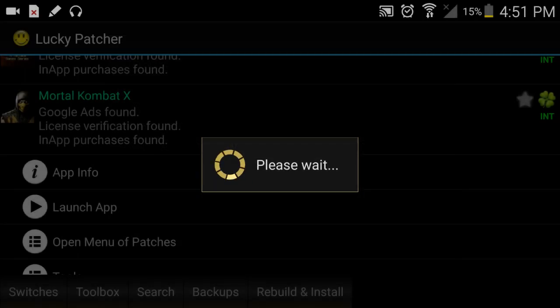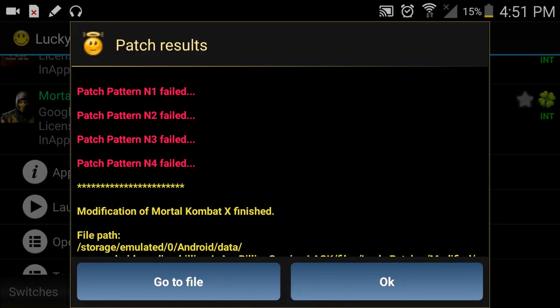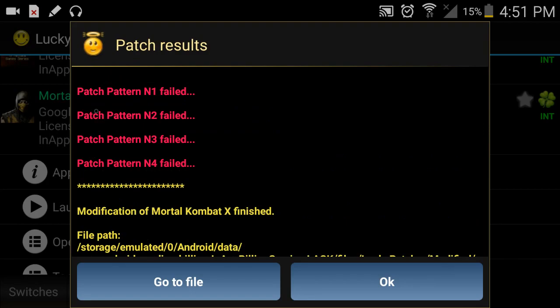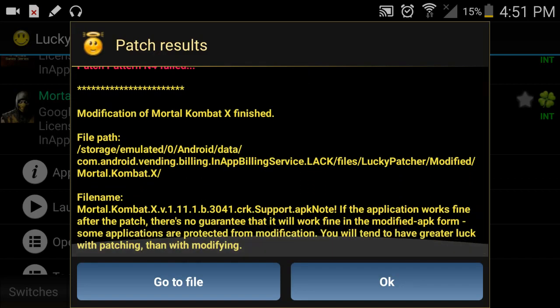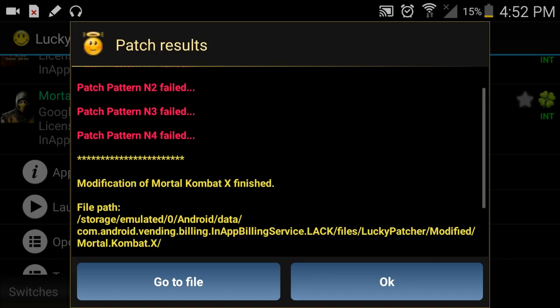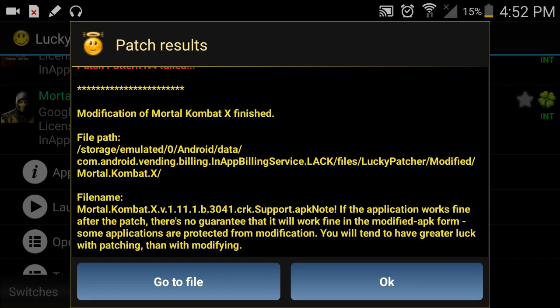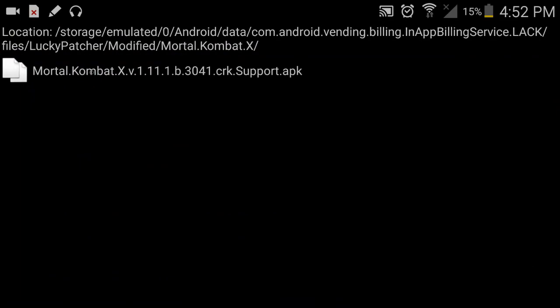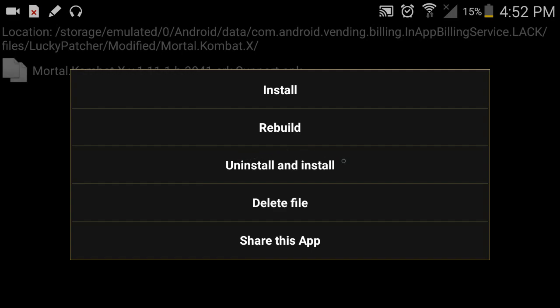When it's done, these will pop up. You see number two and number one would usually be success, and then N3 and N4 would always fail. Then you would go to the file, press Mortal Kombat X, and then you would press uninstall and install. But I've already done this and I'm not going to uninstall mine again.